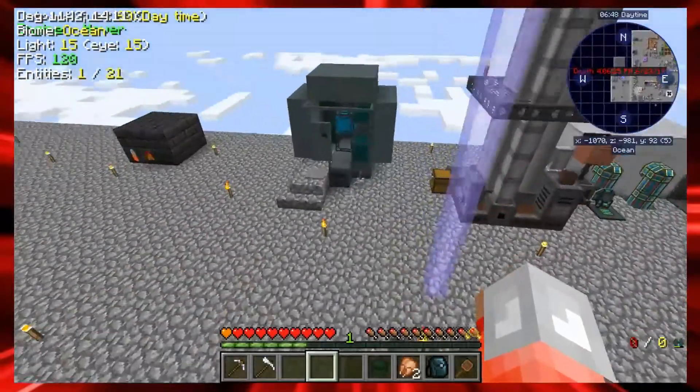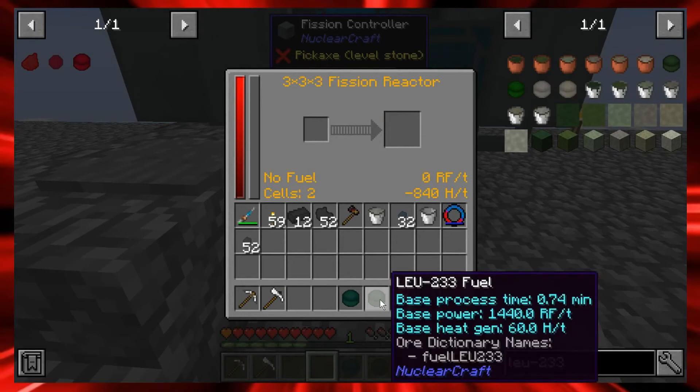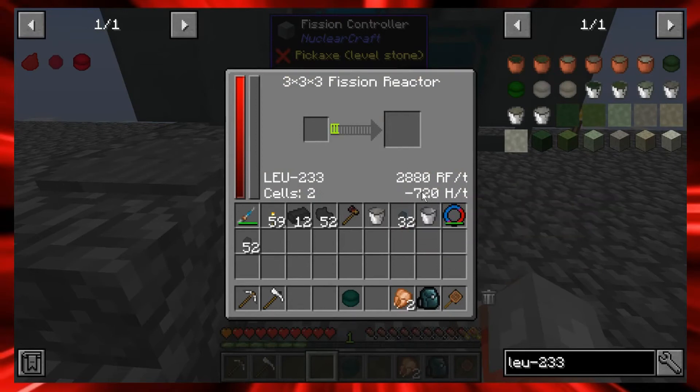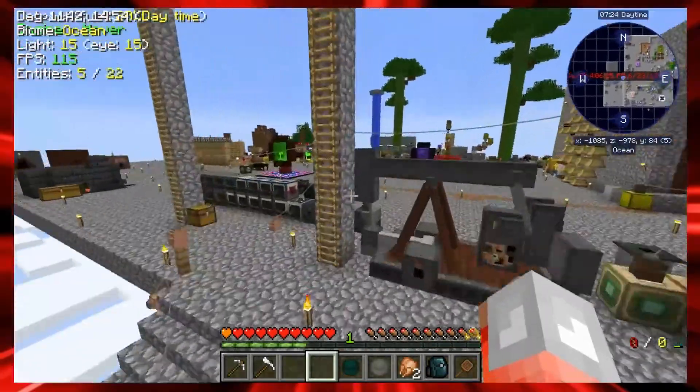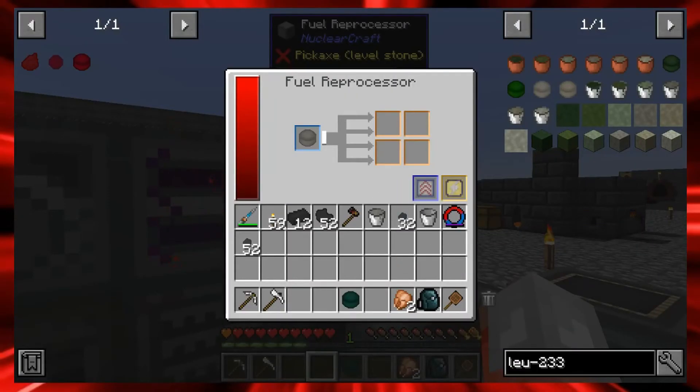I'm putting the LEU-233 fuel into the fission reactor to deplete it. The reactor shows negative 720 heat per tick, so make sure you have enough cooling capacity. The depleted LEU-233 fuel is done - I'm turning the reactor off and putting the depleted fuel into the reprocessor. We're just trying to get plutonium-241 and plutonium-242 out of this. We're coming up on the end of this episode.